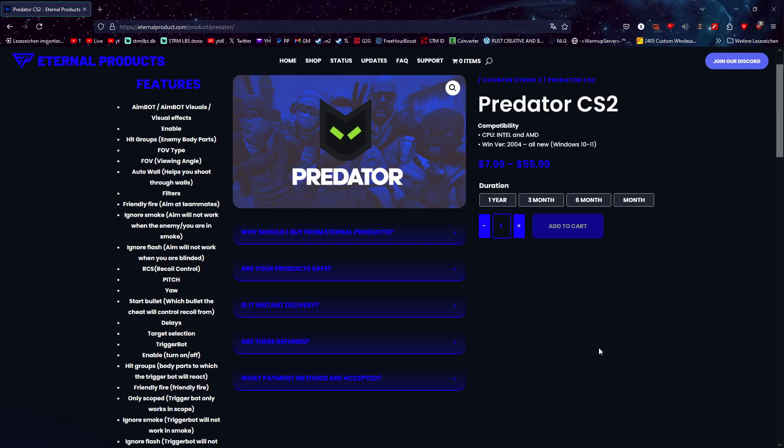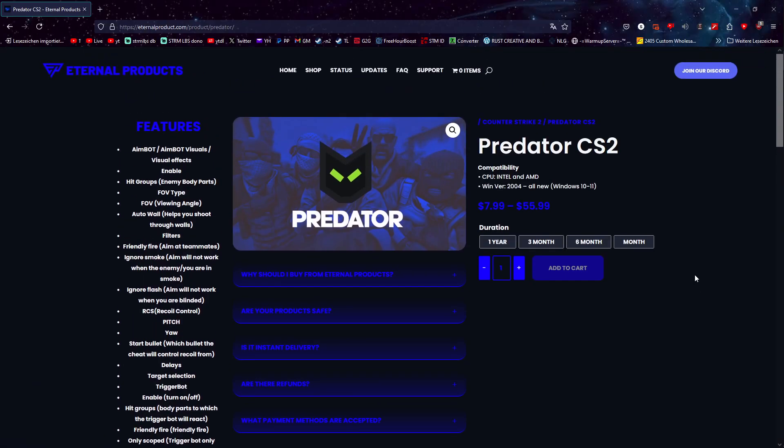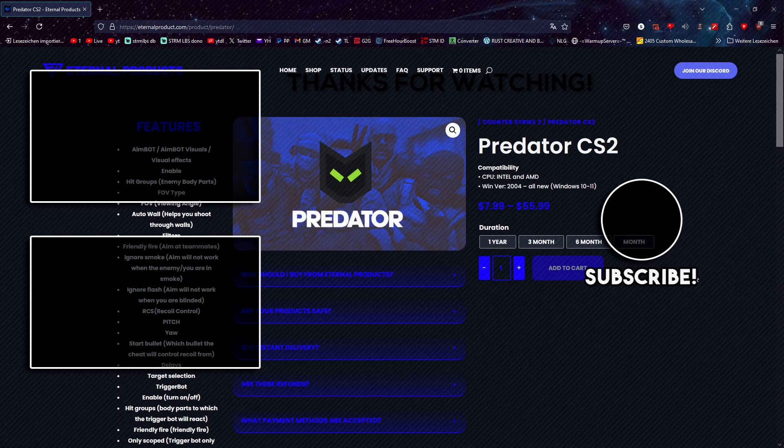With that being said, you can buy Predator Systems at eternalproducts.com — link is obviously in the description. It's eight bucks for a month. I hope you guys enjoyed the video, and if you did, drop a like and subscribe if you haven't already. I appreciate you watching — see you in the next one, bye bye.